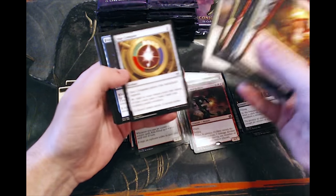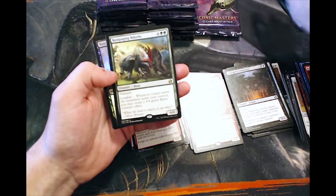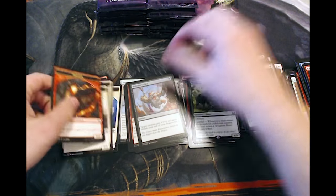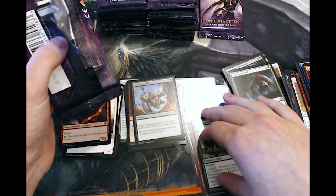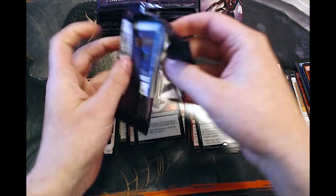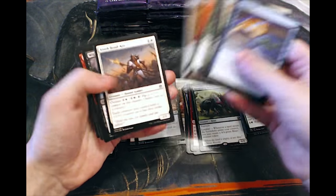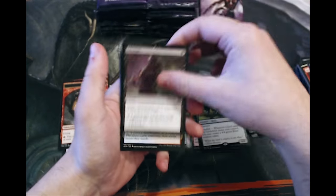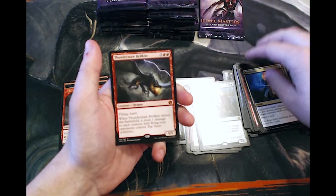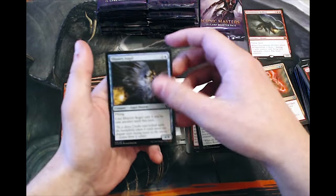I'm actually more excited about that because I think that will be the set that people were hoping this would be. At least that's my hope — we'll see in the next few months with all the spoilers coming out. Rampaging Baloths, not great. So far we've not really hit anything all that fantastic other than the Magus of the Moon. We still have no Mythics, so hopefully we get that elusive Mana Drain everybody's looking for. Thunder Maw is not really the Mythic we were hoping for, but it is a good card.